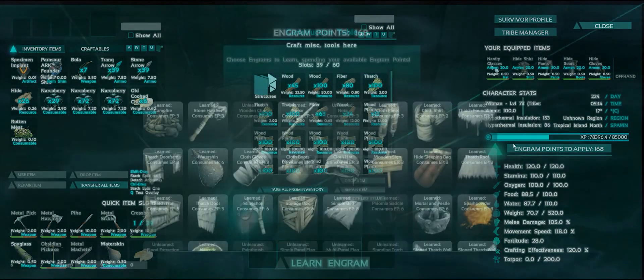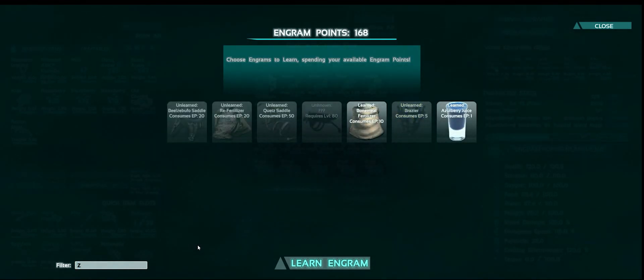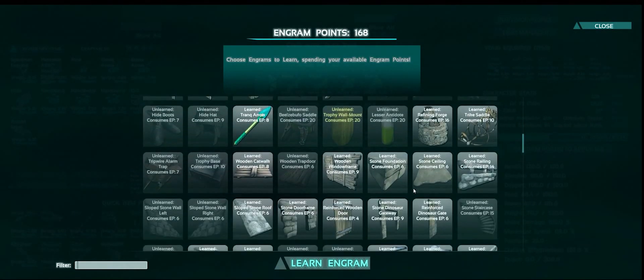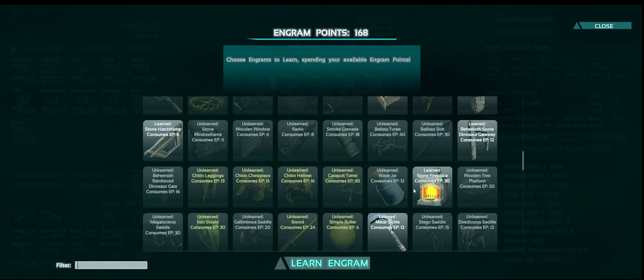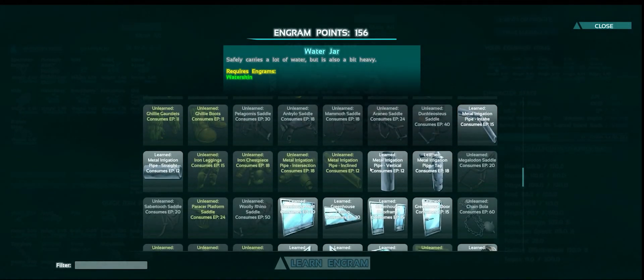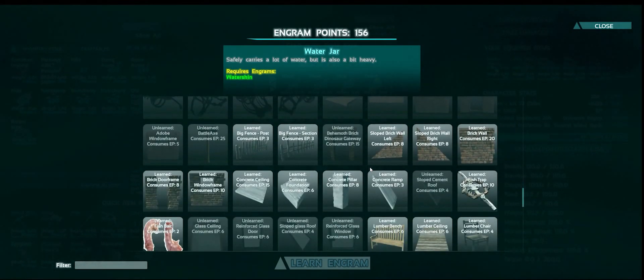There are a few things that I want to learn with Engram points. First I want to learn the sink, or the zinc - I don't know. Where is it? It's not with a Z, that's weird. Is it not in here? Oh, it should be in here. I was Googling things and it most certainly must be in here. Did they take it out? I'm pretty sure they didn't take it out. I wish there was a Primitive Plus tab like they have on Scorched Earth, that is pretty cool that they've got that.